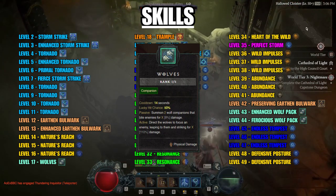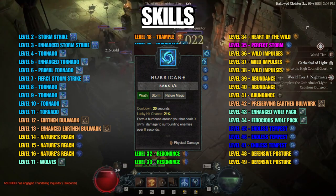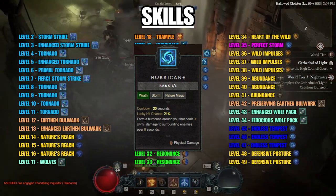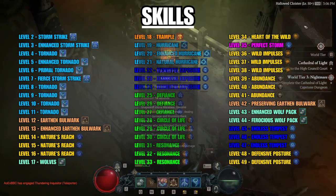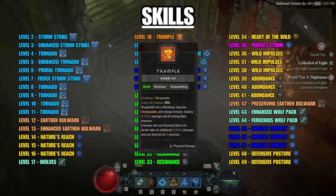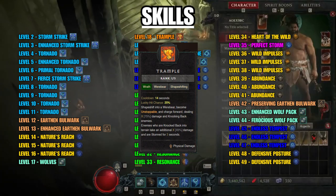Another elemental skill we use to stack on top of Tornado is Hurricane. It doesn't do as much damage as Tornado, but it's easier to control and slows any enemies it hits. The movement skill we use is Trample, which has many uses: it can do damage, send enemies flying, stunning them in the process, and get you out of a tight situation.